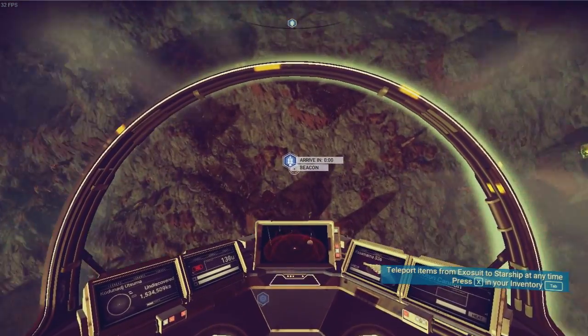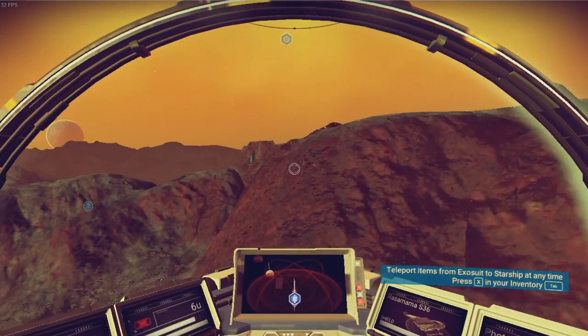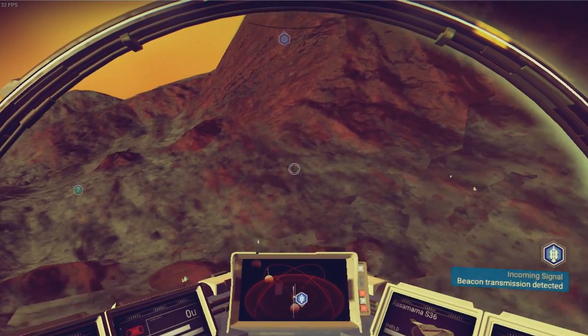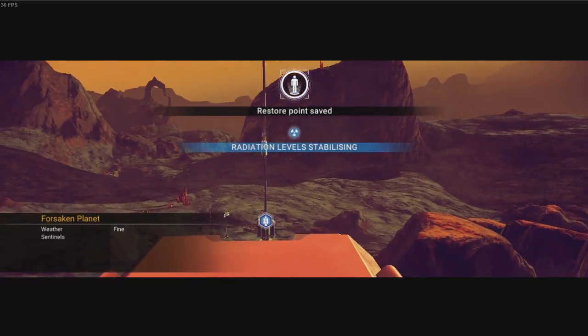Crash landing — no, let's just land here. Press the land button. Boom. We have landed on our secondary planet.